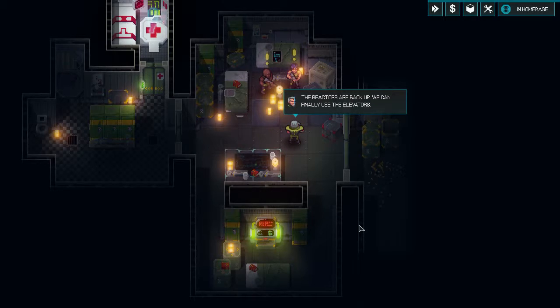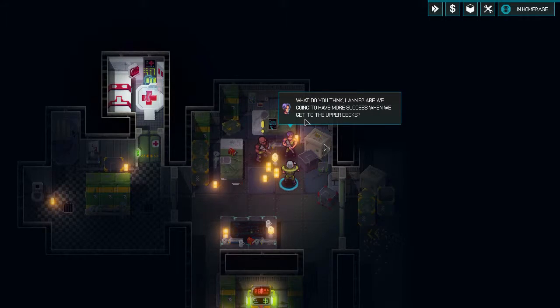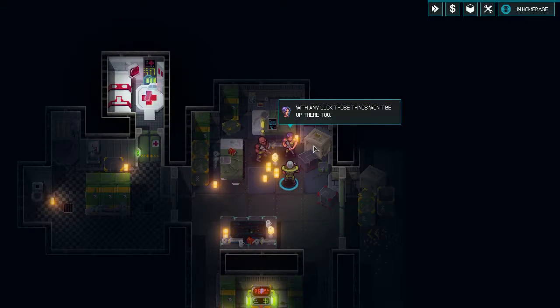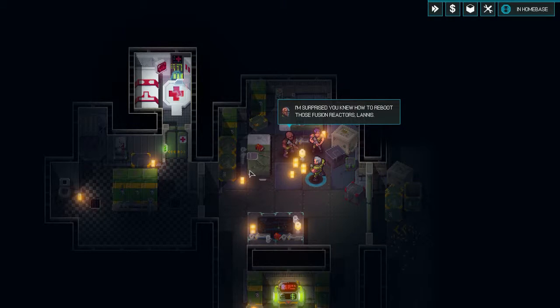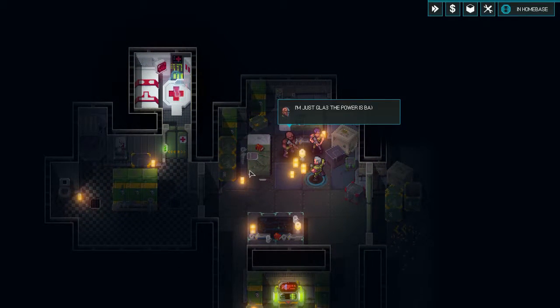Alright, so we left off. We got the reactors turned back on, and I think we're looking for a new base where we have to talk to Sam and Linda. But we do have to do some inventory stuff here as well — I think I did it offline actually.